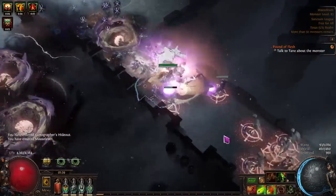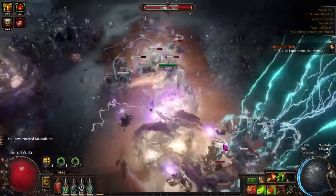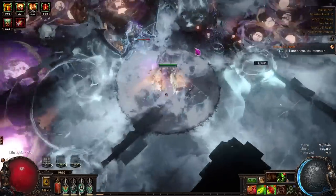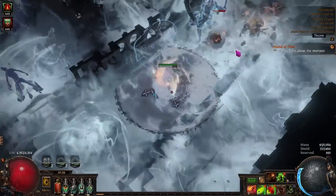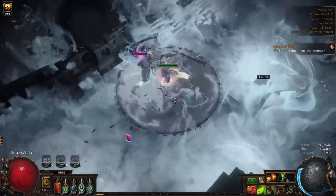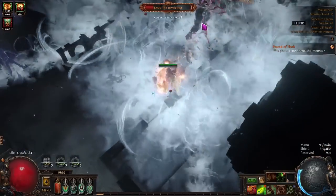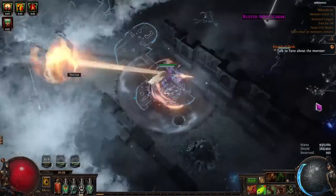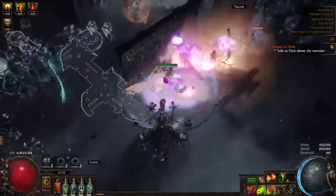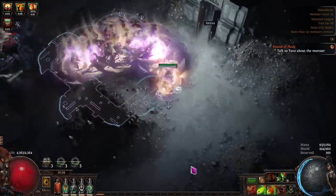This build has some pretty decent defenses. It is not a bosser — that is the one thing it struggles with, as it does not have decent regeneration or recoup to live through bosses. But it has some of the best and smoothest mapping in the game. With Death's Oath you get near-RF-like gameplay where you're just walking through the map, and if scaled properly you can get that RF gameplay up to 60 and even 80 delirium.